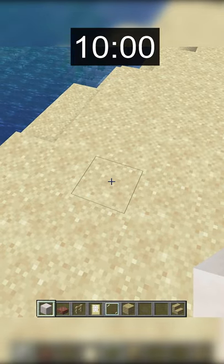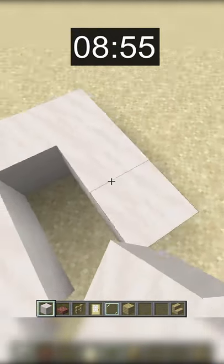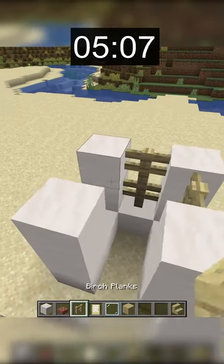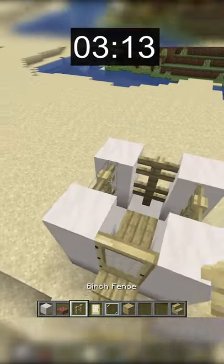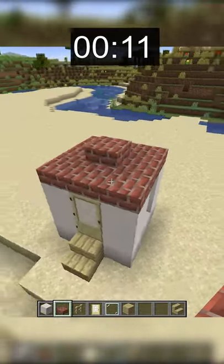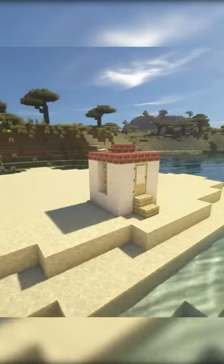I have 10 seconds on the clock, and let's go. My plan for this first beach house was to build a small 3x3 house made out of smooth quartz, birch wood, and bricks. Instead of using glass for the windows, I decided to use birch wood fence to fit the beach theme. This house looks pretty cramped, but I still think it looks decent.